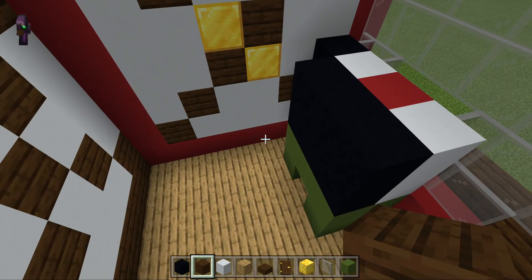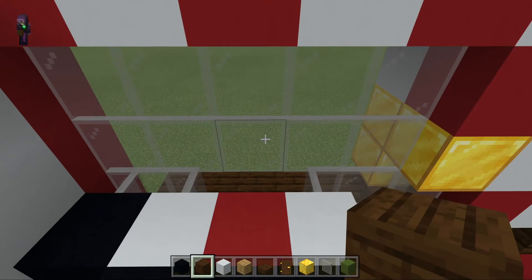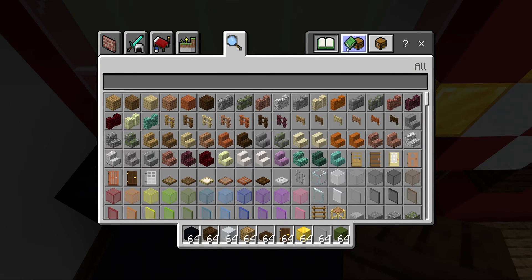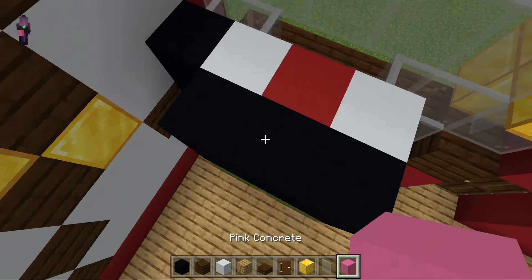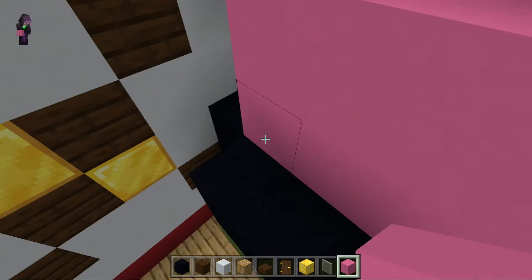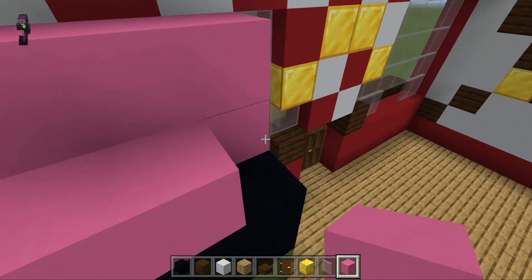Now we're going to make the head of this persona. We're going to go to my inventory, then put the pink on. I guess we should do that and we're going to put eyes on him.